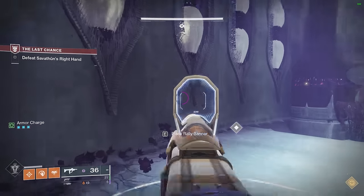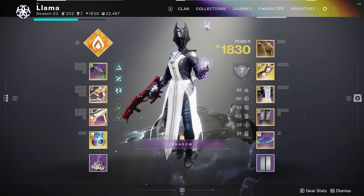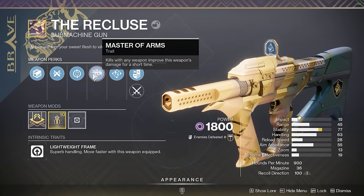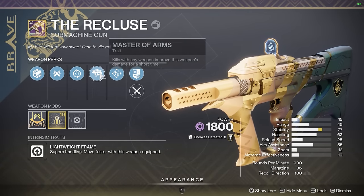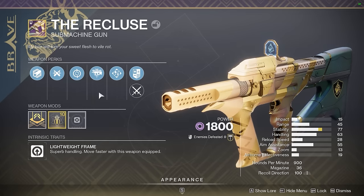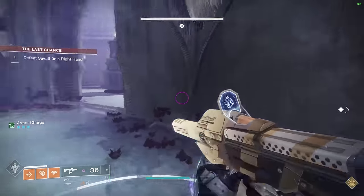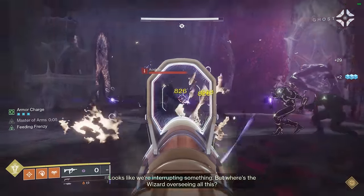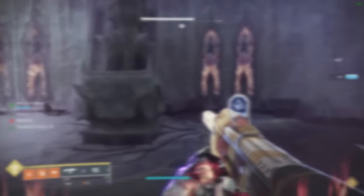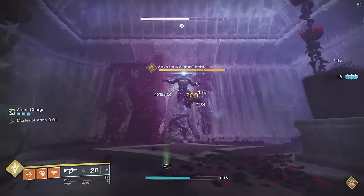There are plenty of ads here and it's somewhat difficult — I think it's minus 15. One thing everyone wants to know is how Master of Arms performs these days. Obviously the curated roll from the quest comes with Feeding Frenzy, Master of Arms, and Ricochet Rounds — the exact same as it was back in the day. We get a kill, we get Master of Arms for six seconds, and it increases damage by 15%. Way back when it originally released it was a 50% buff, so it's obviously gone down quite a bit.